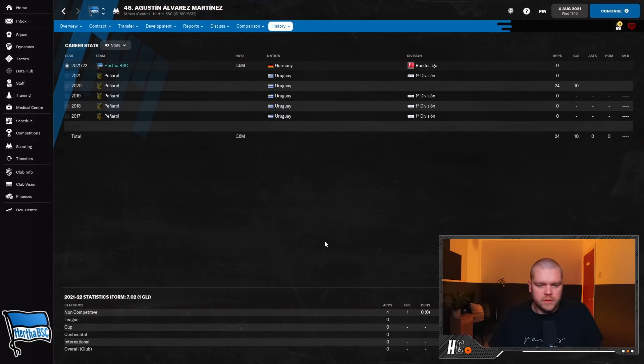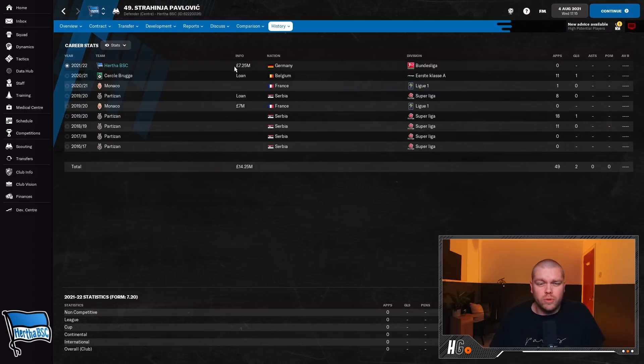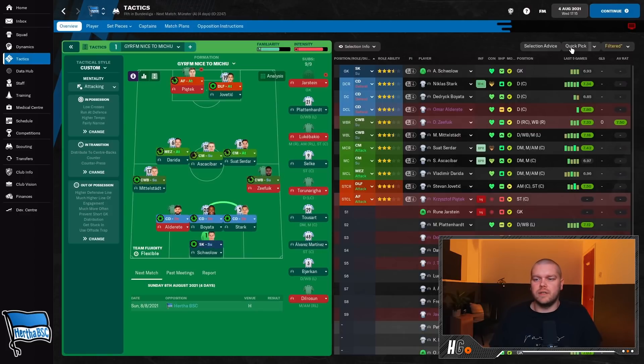I've also been intrigued to pick up Strahinja Pavlovic. He's been mentioned in my Red Star rebuild save - he starts at Monaco and is a former Partizan player. He has good potential, is 20 years old, with nine caps and one goal for Serbia. He's a big lad - six foot four, 16 jumping reach. We paid 7.25 million pounds to Monaco to secure ourselves another big defender.